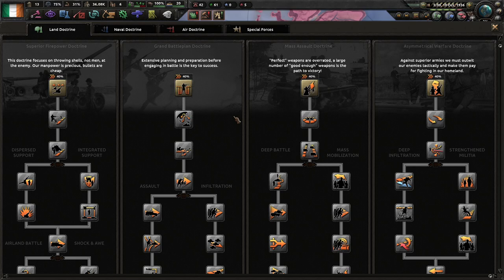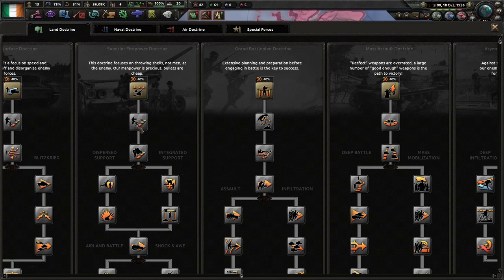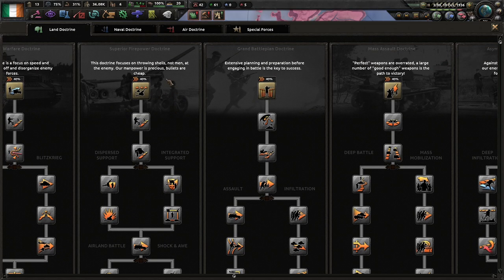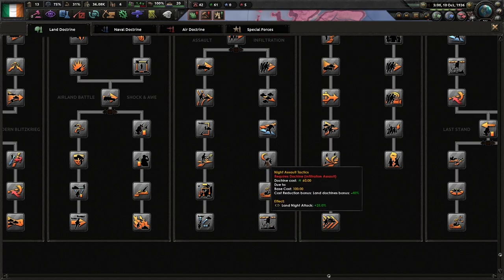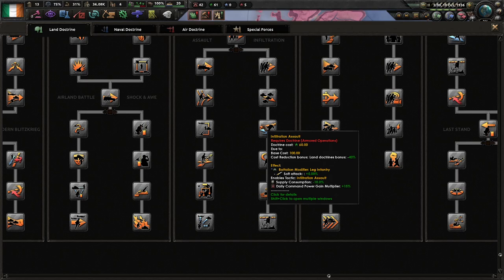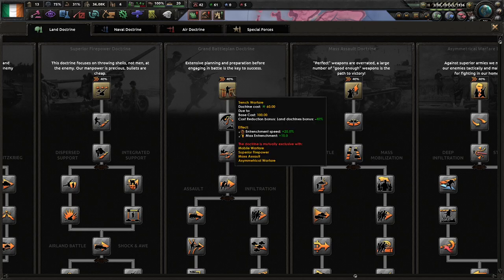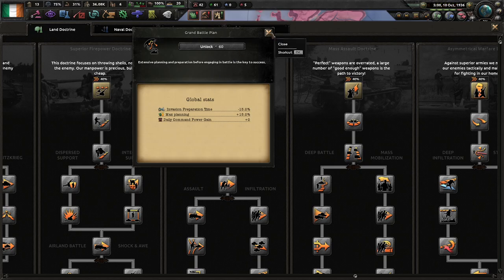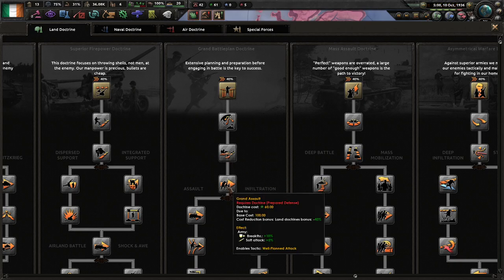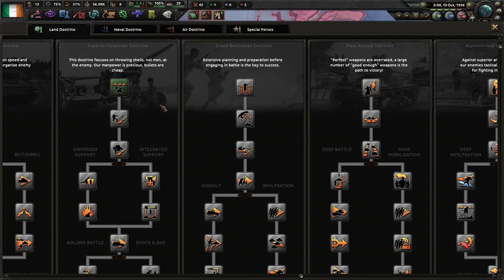Okay, land doctrines. I'd say it's going to be a toss-up between Superior Firepower and Grand Battle Plan — I almost always go with this because our manpower is precious but bullets are cheap. True words never spoken. I tend to use a lot of support companies, so it'll probably be Superior Firepower is the way to go.